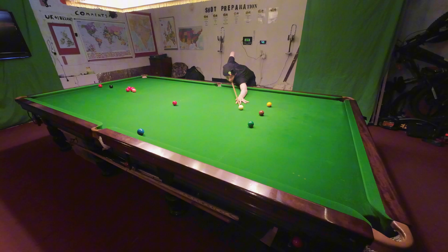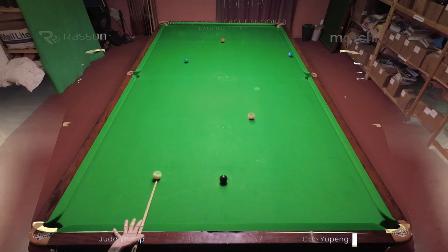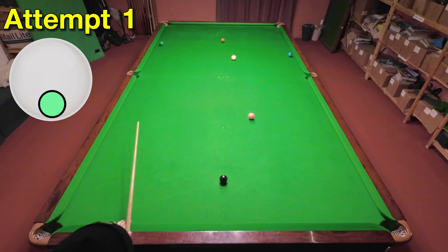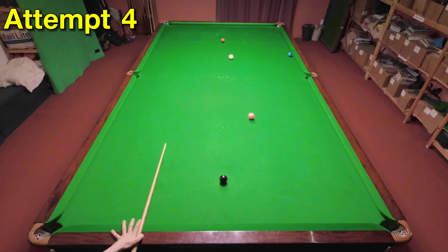Cao Yupeng's won the frame so he's potting the green and trying to cannon the blue. Unfortunately he gets a double kiss on the blue so he doesn't end up bringing it away from the cushion, but he still ends up in good position on the brown. Potting the green and making some sort of cannon on the blue requires a really accurate shot. Eventually I managed to pot the green but just missed the cannon on the blue, so I had to try again. It took a few more attempts to find the right angle but eventually I learned it and got the perfect cannon.